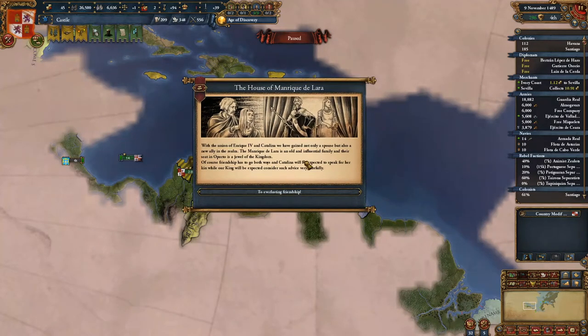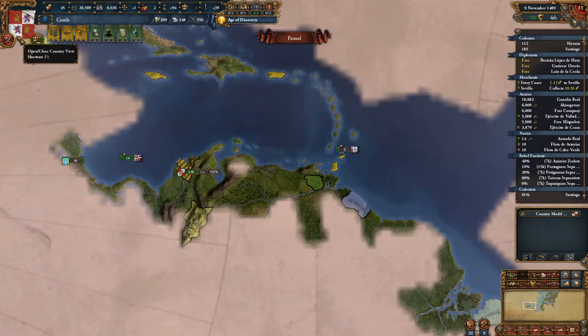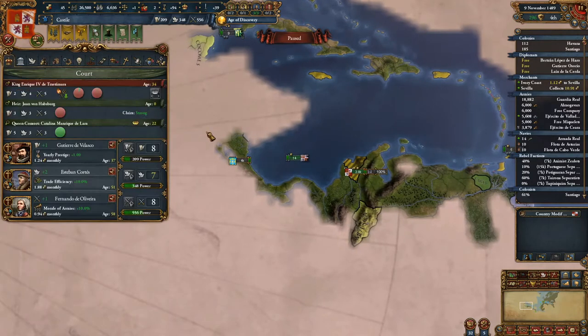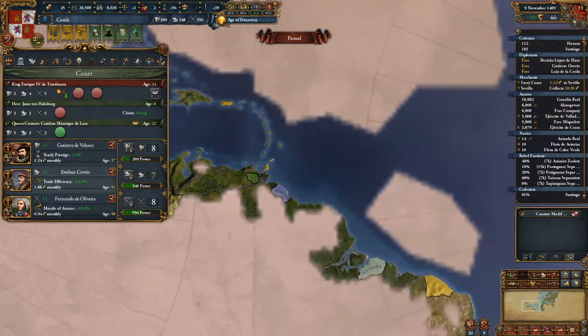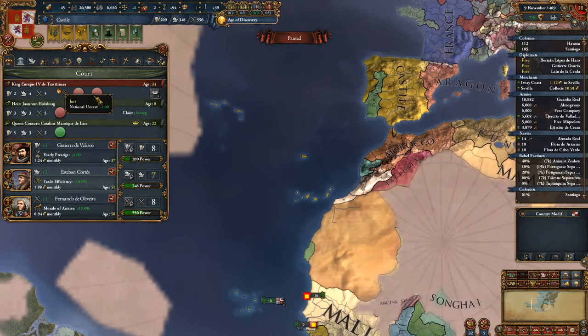With the union of Enrique and Catalina, we have gained not only a spouse but also a new ally — to everlasting friendship. And that will give us a minus 3 on unrest, which is good for that area. So now, if we go over here, our king is Enrique de Trastámara.